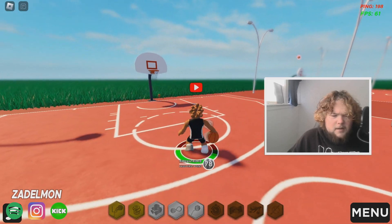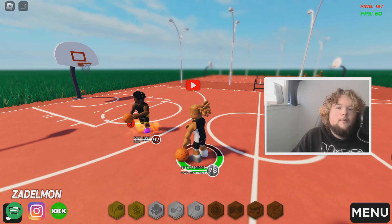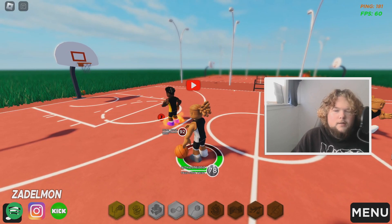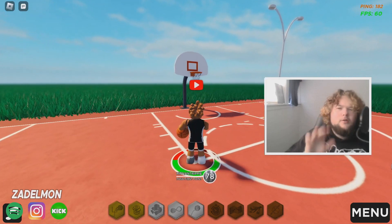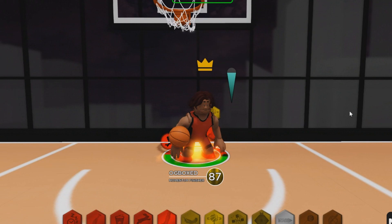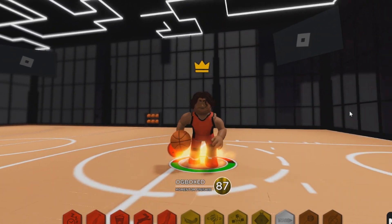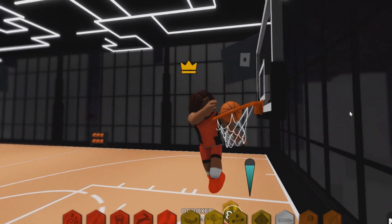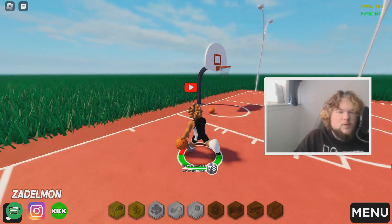He's moving pretty well — could be a W build. We're gonna try to get a 1v1 and see if we can get these ankle breakers. While I've been waiting, I want to show a clip — they also added a between-the-legs dunk which looks super good. When you get contact, your body turns around, kind of like an emote. I really dig it.